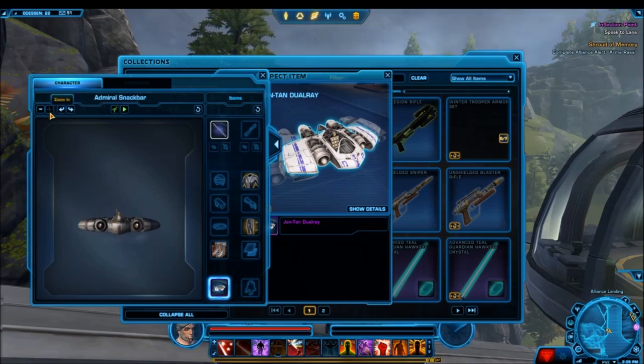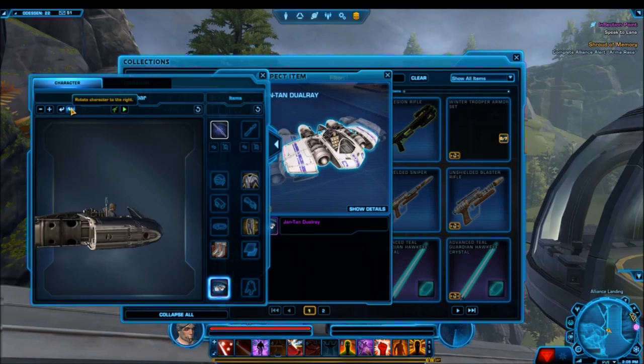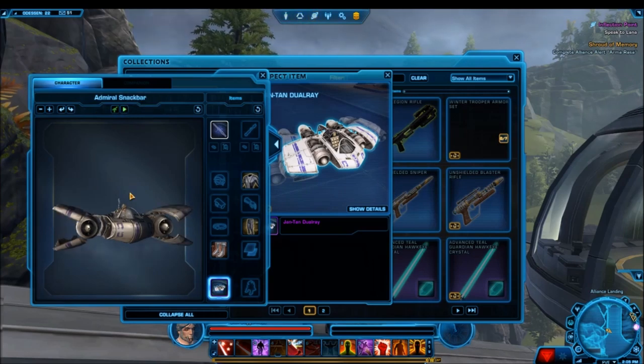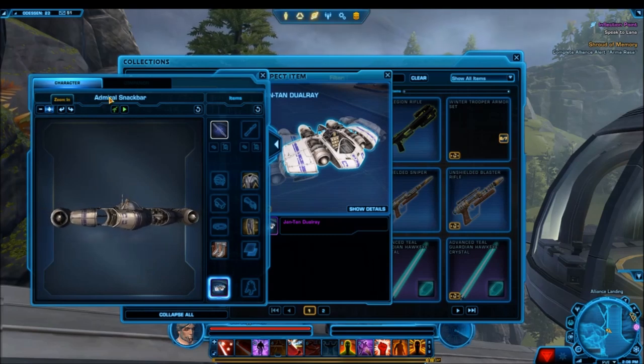This one is a Platinum Rarity Mount, meaning it's going to come with a hefty price tag both on the cartel market and on the GTN. I don't really think it's that aesthetically nice of a mount to be honest. With a Platinum Rarity Mount, we're assuming they put a lot of effort into the design and making it something really special and unique in the game. And this mount doesn't really scream that. It looks very basic and boxy, with nothing too special about its design aside from some purple markings on it.